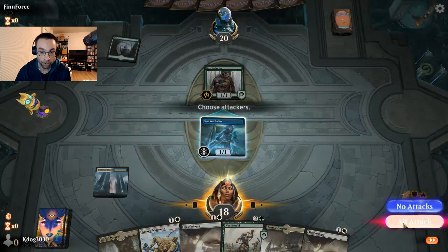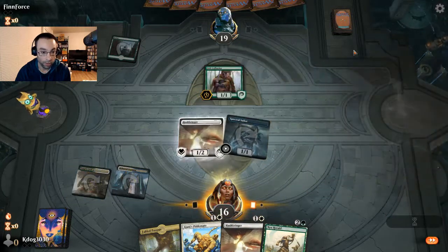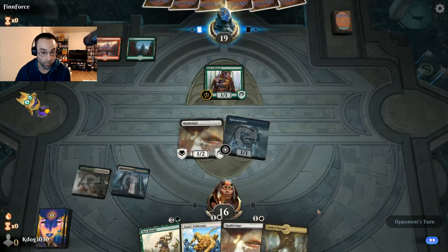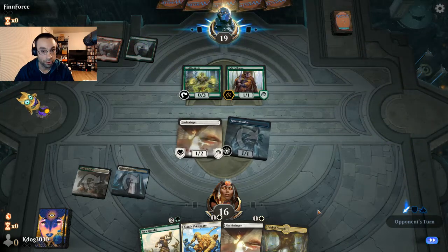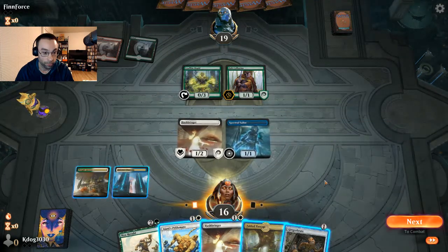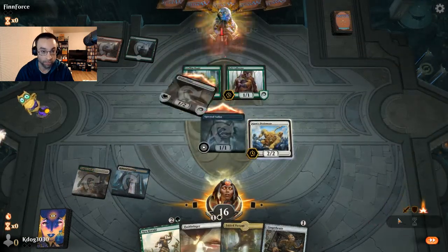Hushbringer could be decent against what they have. Riot is not affected by Hushbringer though. They play Leafkin Druid — so more of a midrange deck. They play Gingerbrute. I think we'll just want to get our Pridemate down and start putting some counters on it.